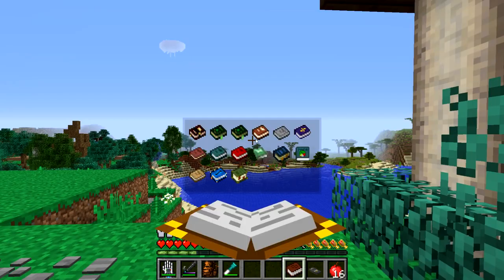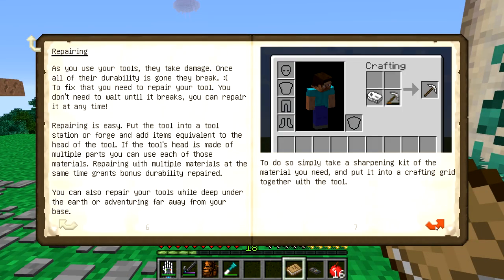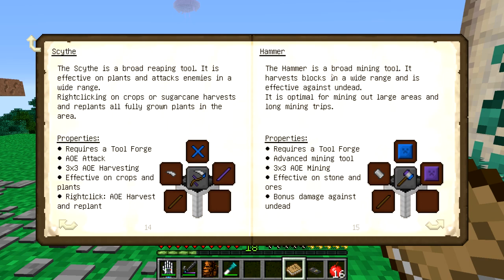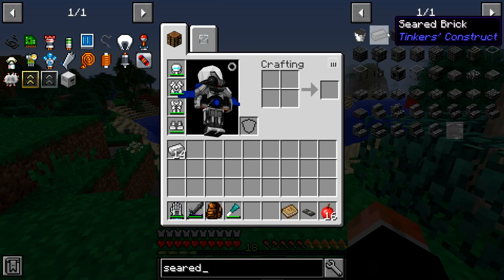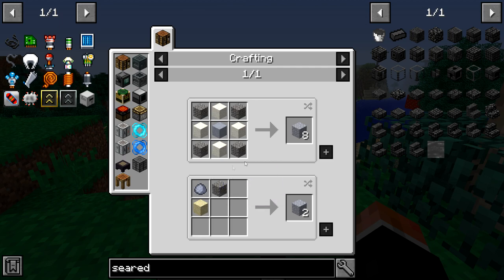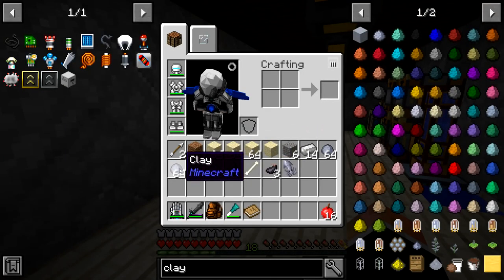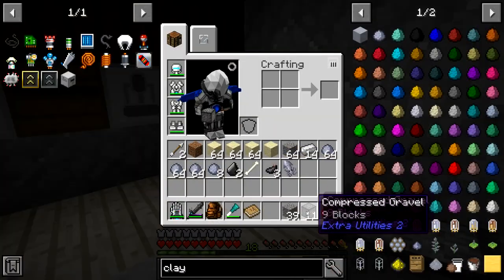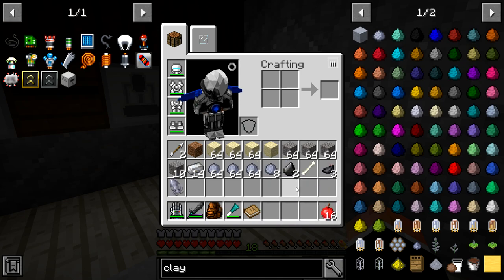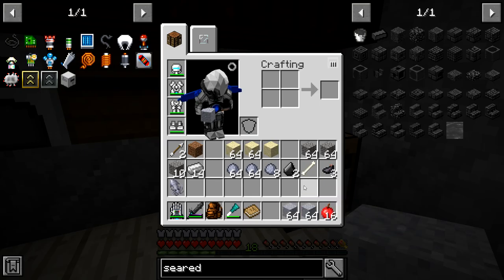First, to get into Tinker's Construct, let's get out the materials. I want to go into the hammer. So we're going to need a smeltery to get the plates and the hammerhead. To get the seared bricks, we're going to need to make grout. So I'm going to go and get a lot of sand, gravel, and clay. I've got a few stacks of sand and some stacks of clay, and I have compressed gravel. Let's uncompress this. We've got a good amount of stuff to make seared bricks. Let's make two stacks and smelt that up.